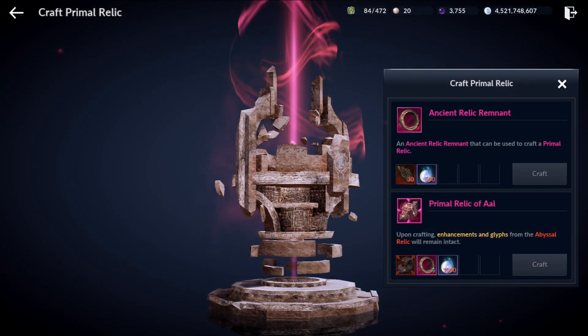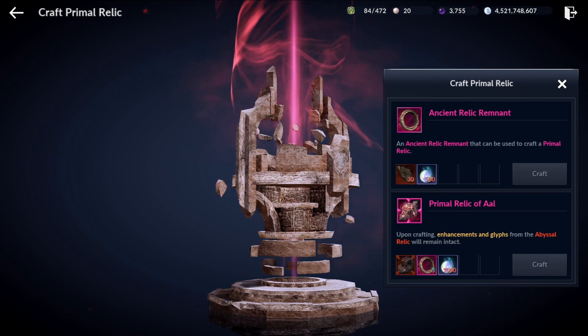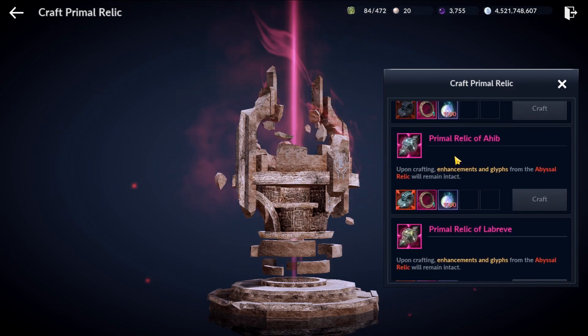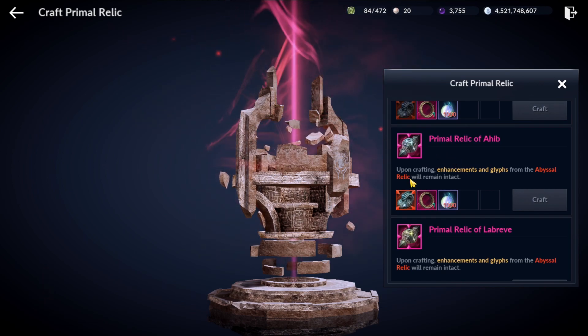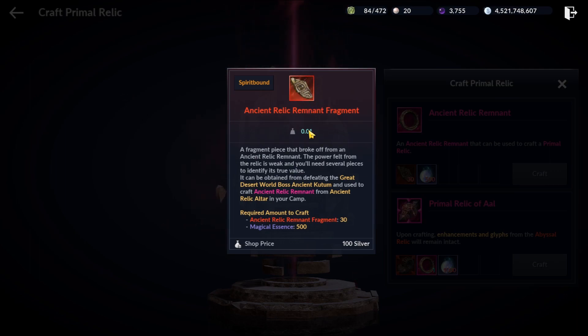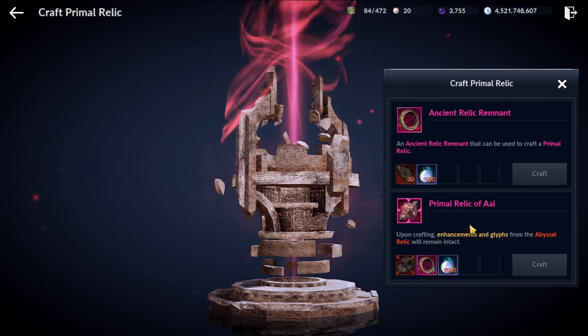Welcome back everyone to a new Black Desert Mobile video. So as you can see, we have already gotten one of the necessary ingredients needed to craft a pink relic from rolling our relic fragments. You can either get it from crafting using 30 of this, which you can get from fighting the new world boss in the desert, or by rolling your relic fragments, which is what we just did.